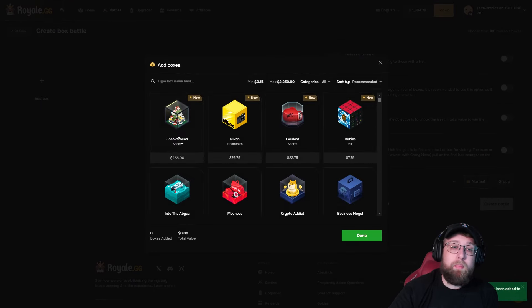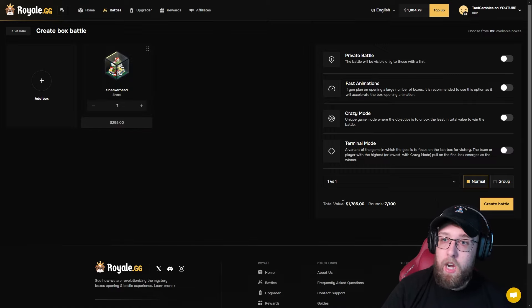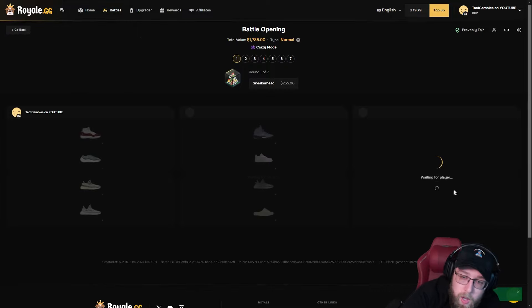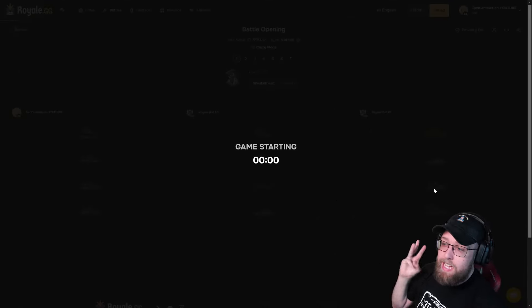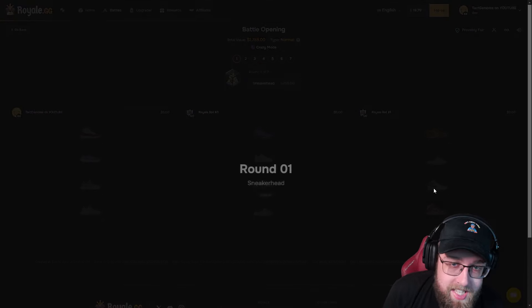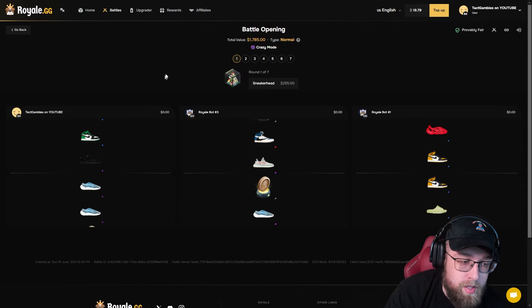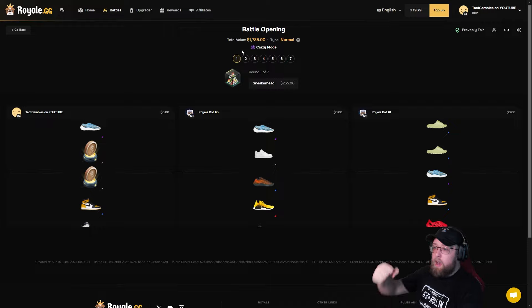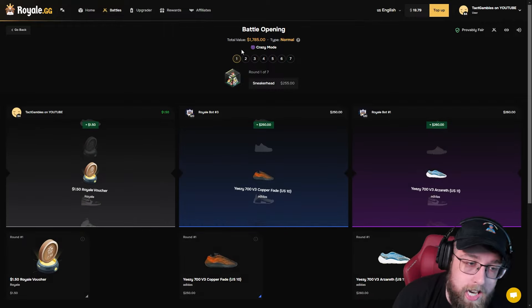I'm about to do a big battle with these cases. We are going to try and make some serious money right here. 1v1v1 crazy mode — seven cases right here. $1,700. If we win this, do we just cash out? This case has gone insane — we've seen three reds, three top pulls. I start off pulling a voucher. Come on, we're in the lead right now.